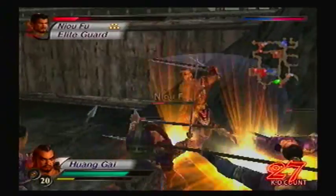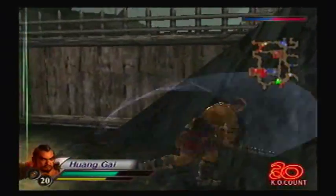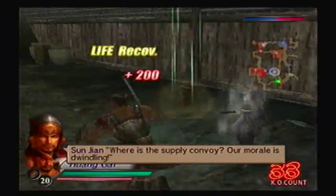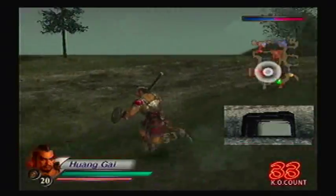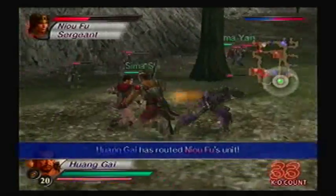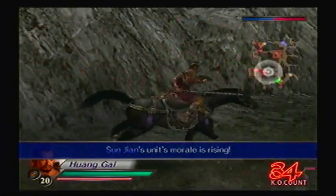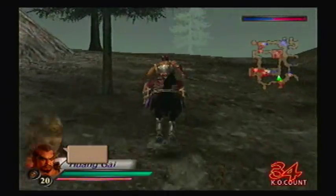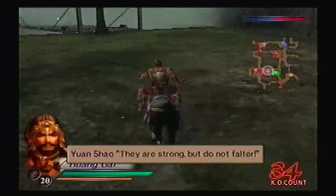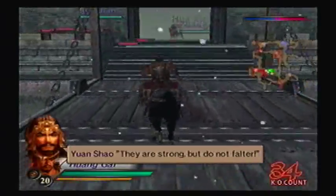Oh, this Tiger Amulet is actually pretty good. Hua Xiong's unit is coming out. Yeah, we're gonna have to deal with him. But do not falter! They are strong, but do not falter! You just said that! Alright, let's dance. Yes, I get it - they're strong and we're not supposed to be faltering. I got beat by an AI in a deadlock. Jeez, everybody's falling apart.